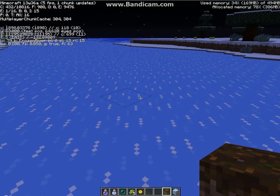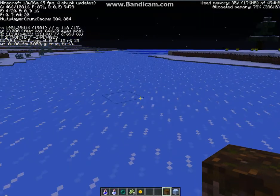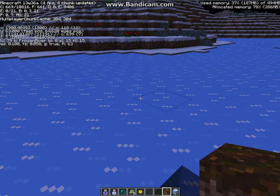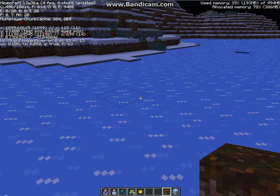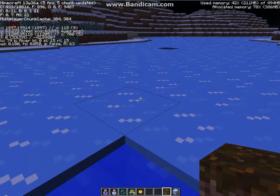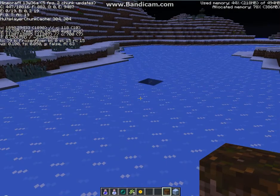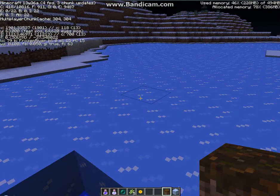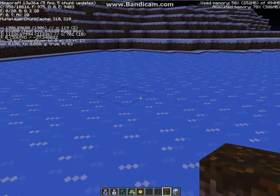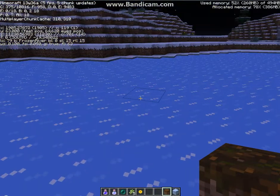What's up guys, this is Pokecommon here with another biome in the Minecraft 13w36a Snapshot, and this biome is the Frozen River. It's basically a frozen river, and you can find this in any snow or ice biome.